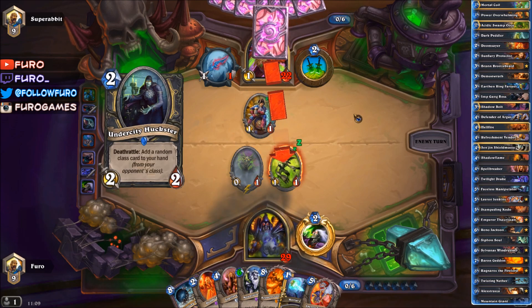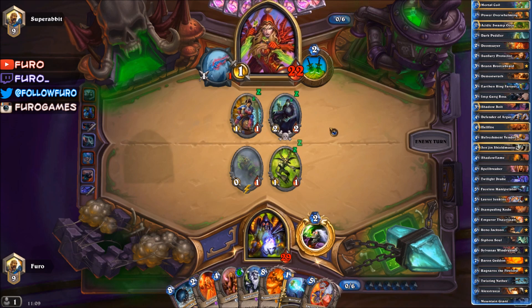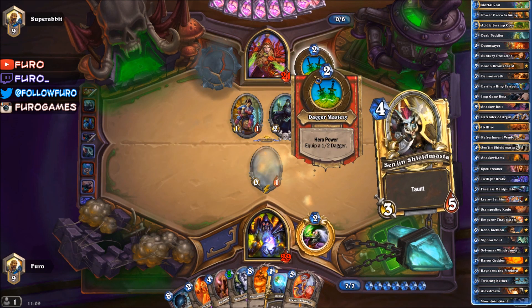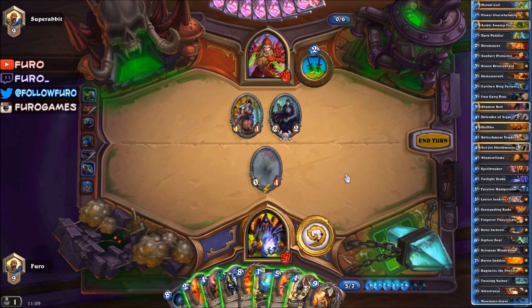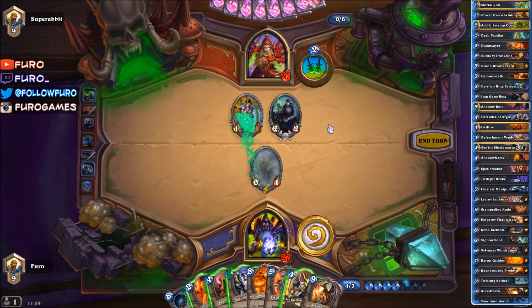And a Swash Burglar — so another card to steal. Undercity Huckster too. With so many steal cards you'd think he would have saved the Swash Burglar. Just gonna draw more cards — there's the Alexstrasza. We already have Leeroy Jenkins in hand. Let's play the Mortal Coil on the Swash Burglar.